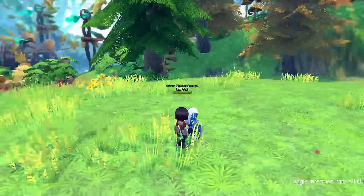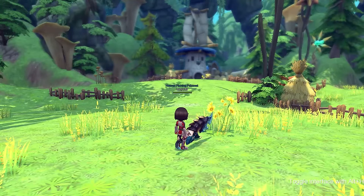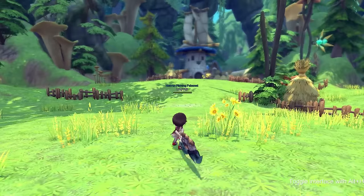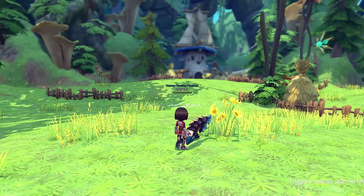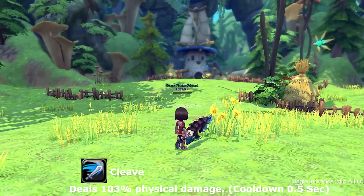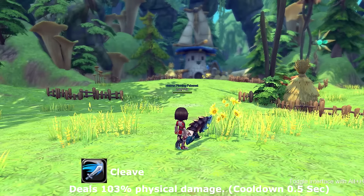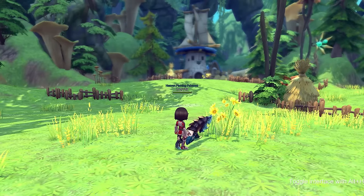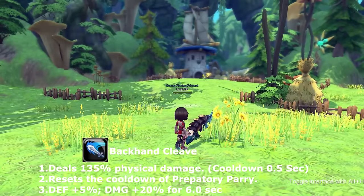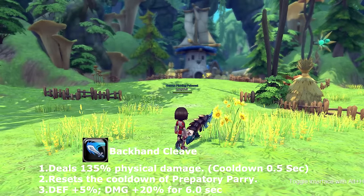Now let's get into the basics of great sword. Great sword's combo string is one, two, three. Your first attack is called carve — carve does not give any debuff or buff to yourself.